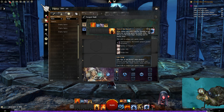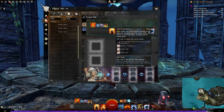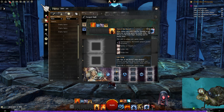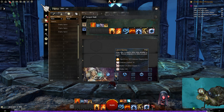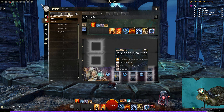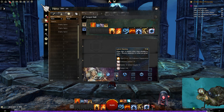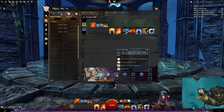The first trait choice is Gale Song: cast Eye of the Storm when disabled. Whenever you're disabled — stunned, knocked back, any of that — you'll automatically cast Eye of the Storm, giving super speed to nearby allies and breaking stun. Next is Latent Stamina: grant vigor to nearby allies when attuning to water, and restore endurance to allies you grant vigor to. That buffs your water attunement usage quite nicely.